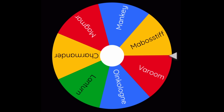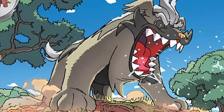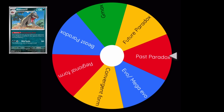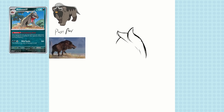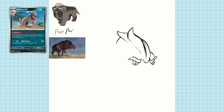And we got Mobostiff — very fun. And for spin two, we got Past Paradox. I've done a few Paradox dogs now, even one you haven't seen yet for a video, and I usually choose something wildly different for the creatures for their designs.